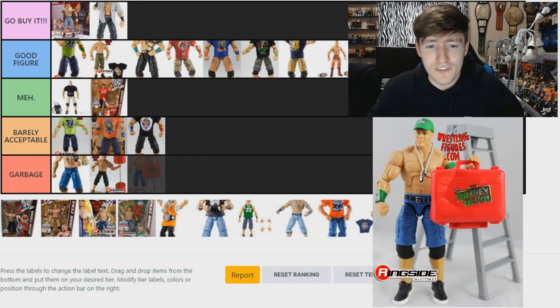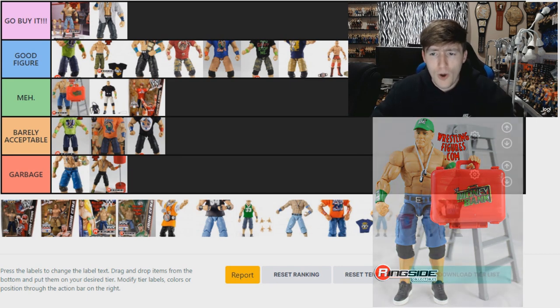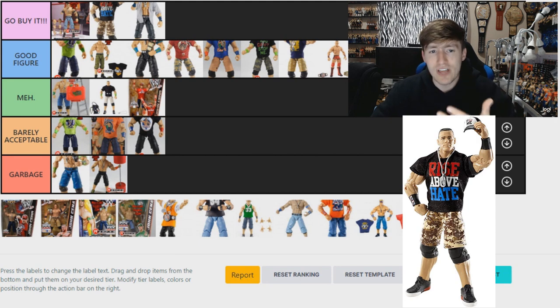The Elite 20 figure — I think it's a solid figure but not the greatest, so I'm going Meh. You do get the Money in the Bank briefcase and ladder, but no shirt. I like the 2012 green attire, even though the briefcase is oversized and the logo isn't great. The Elite 17 John Cena is a very good beast — I'm putting it all the way in Go Buy It. Great head sculpt, the camo shorts are god tier, great armbands, great shirt, great hat, shoes had more detail than usual. The Rise Above Hate Cena is one of his best figures if not the best.